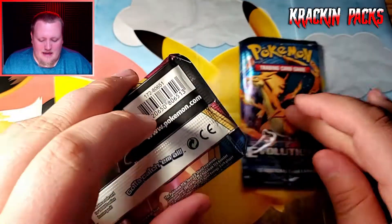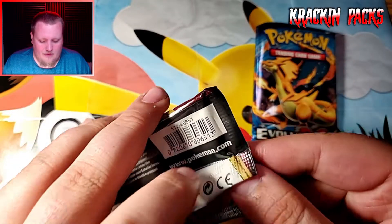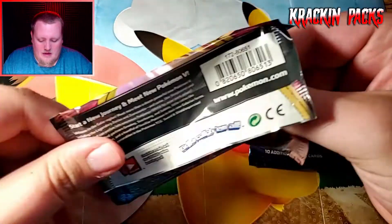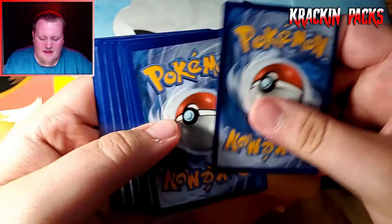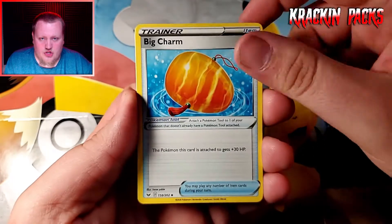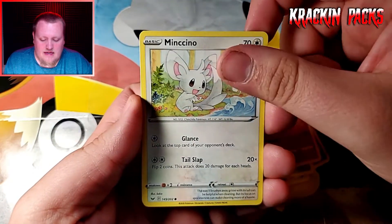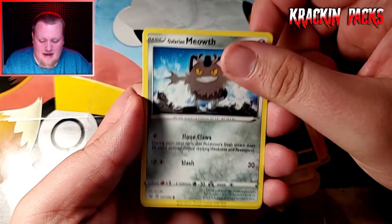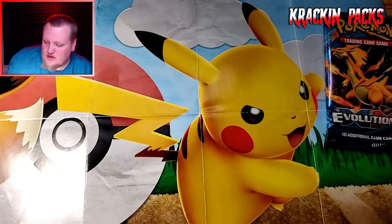Let's start with the Sword and Shield pack and save the Evolutions pack. The pack has charizard artwork on it. The code card is in here — I think it's still four cards for Sword and Shield. We got energy, Big Charm, Seaking, Rhyhorn, Minccino, Cinccino, Crobat, Galarian Meowth, and a Grapploct non-holo rare. Nothing special in that Sword and Shield pack.